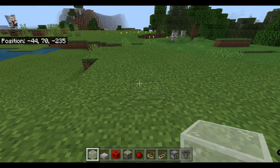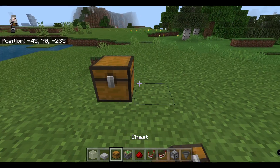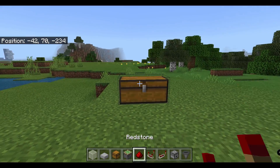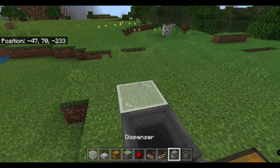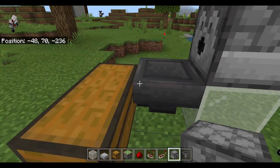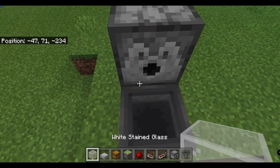So the first thing we're going to do is take our chests and place two — this is where the front of the chicken cooker is going to be. Then you're going to place a hopper and then a temporary block. We're going to place a dispenser towards the hopper and the chests, then take care of that temporary block.